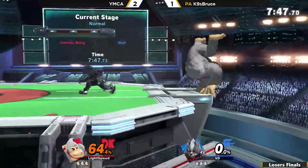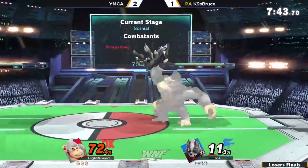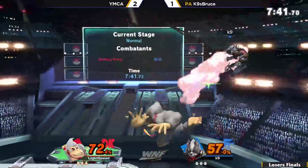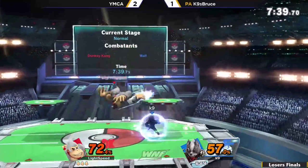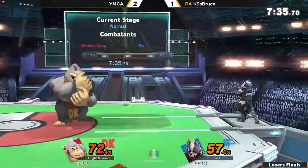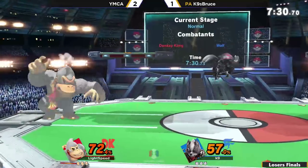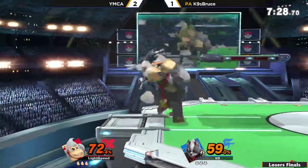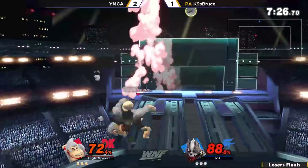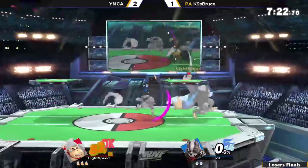We'll see the K9 ledge traps coming in, putting 64% already on YMCA. Again, YMCA getting up throw to double back air. Good move K9 — he knows he's pretty much at death percent, staying at a position where he didn't want to approach. But that Wolf flash leads to double up air follow-up.